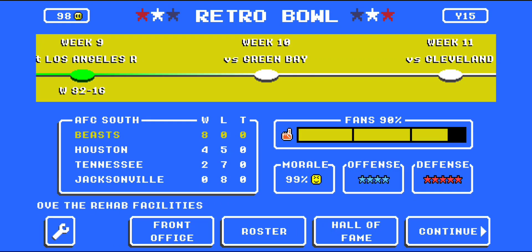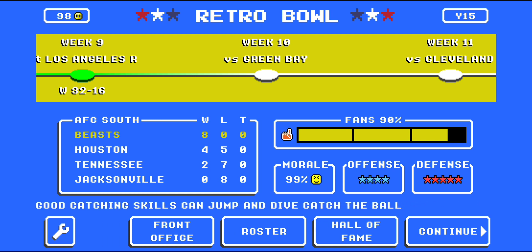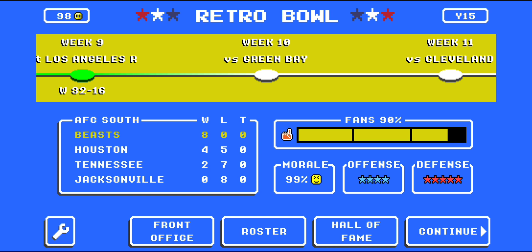Today it is the one-down challenge. You normally get first down, second down, third down, and sometimes fourth down, but today I only get first down. If I do not get a first down on that play, I have to throw the ball away twice, and then on fourth down I get to decide whether to punt or go for it. This is inspired by how the computer is depicted in Retro Bowl — if the computer has a bad play, their next play they will either punt or run another play, and if that doesn't go well, you get the ball. So it seems the computer only has first and fourth down.